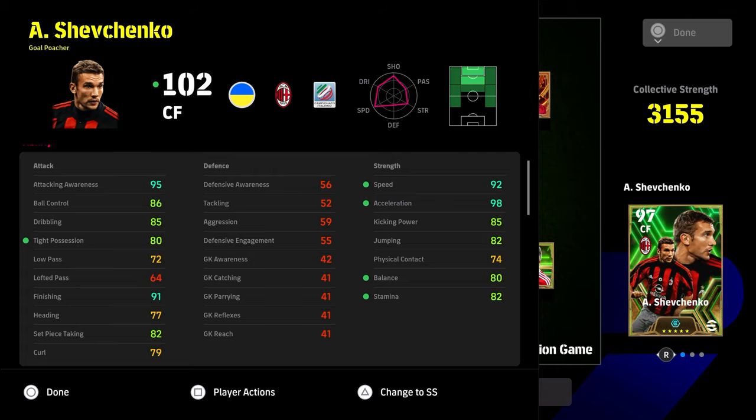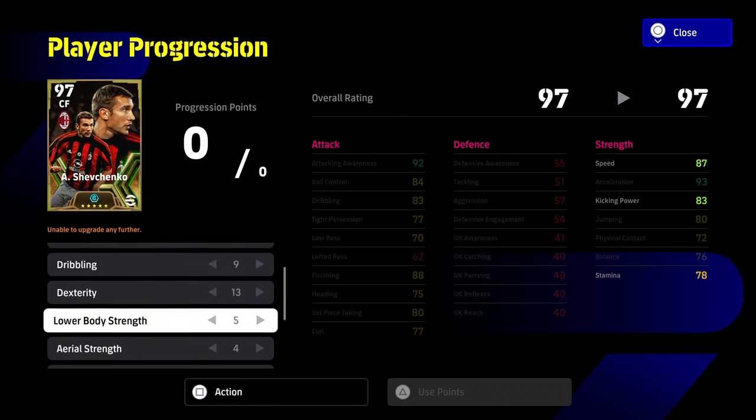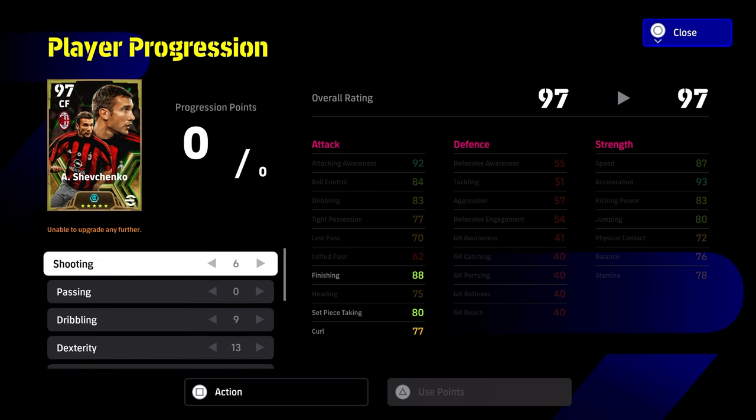The stats you're seeing here show 98 acceleration, but that's a bit of a lie really, because his balance and tight possession is only at 80. The build is 6-0-9-13 into dex, 5 into lower body, 4 into aerial, and 1 into goalkeeper — that gives you the build you're seeing with all these clips.